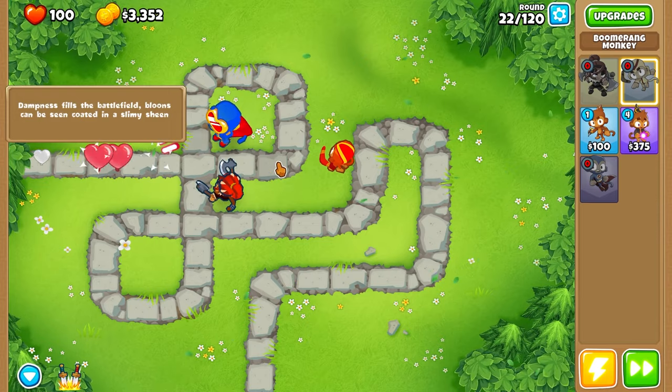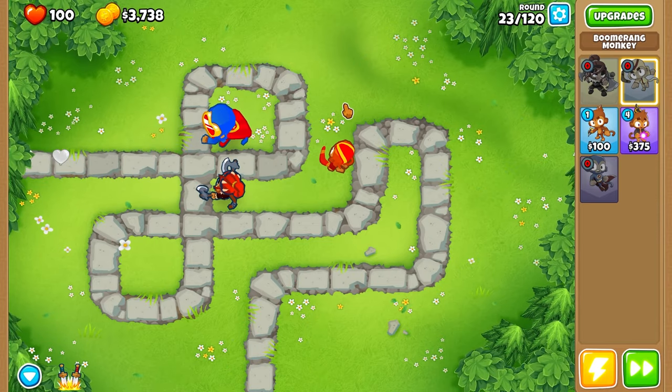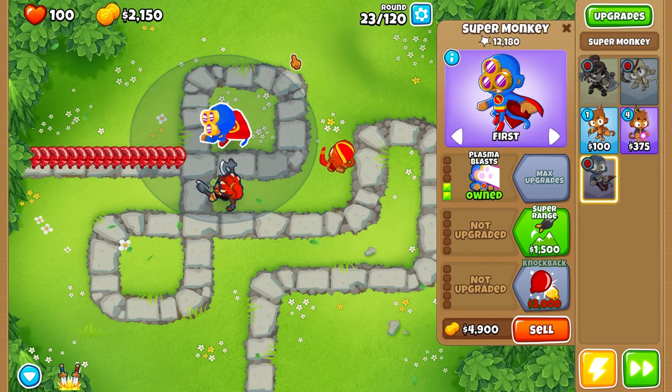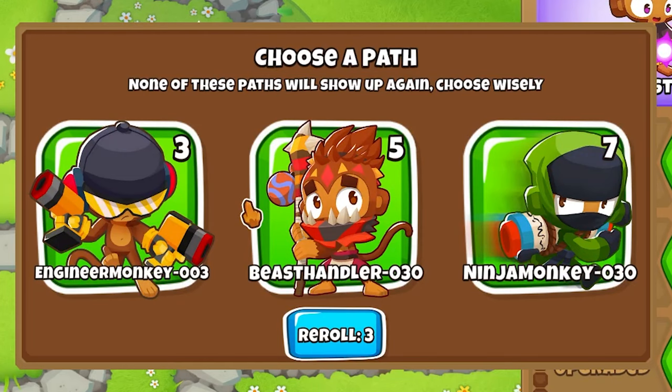A thing to note: as soon as the round is over, if the boss is still up, we do not generate any cash. That is a huge thing to remember. Also, Plasma Blast — woohoo. I think I might do Ultra Vision. Let's pop a Wizard Monkey down right here.